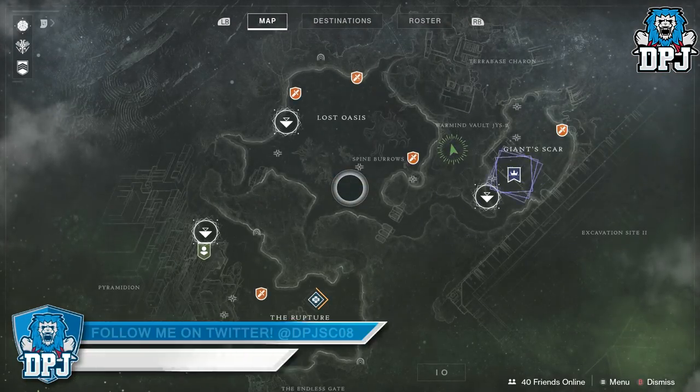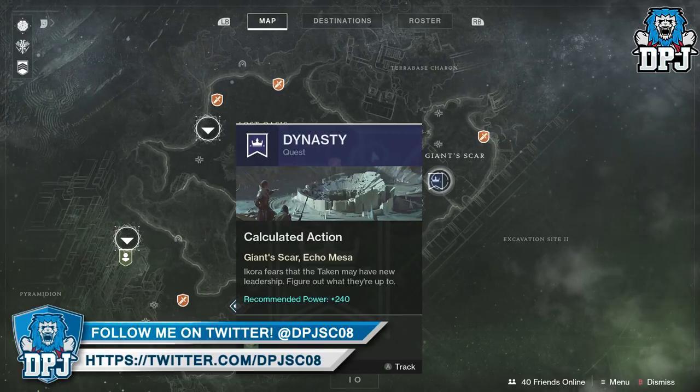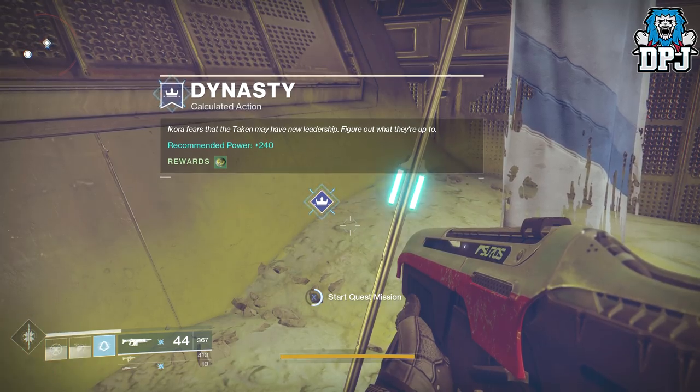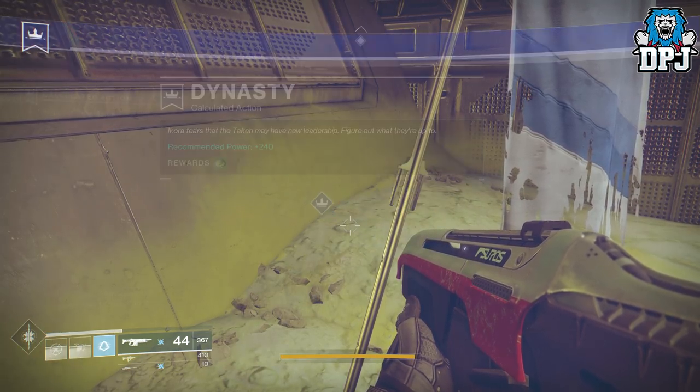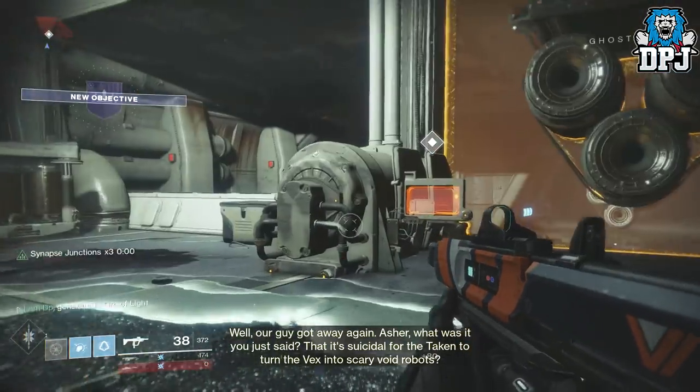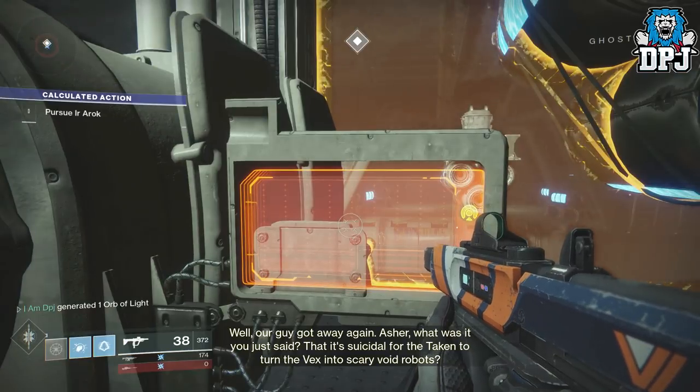Now start the second part of the quest — bring up your map and head straight there. This one is called Dynasty: Calculated Action. Ikora fears the Taken may have new leadership; figure out what they're up to. Head through this until your objective is to suppress the Taken. Once this is done, head back and speak to Ashomir.